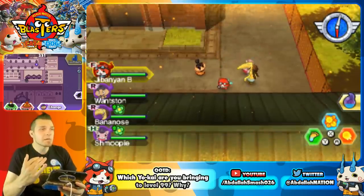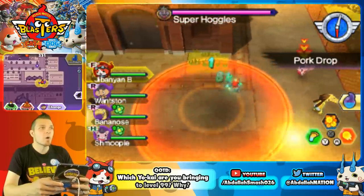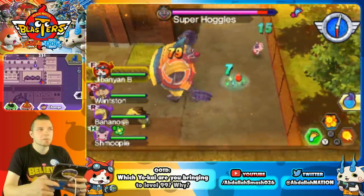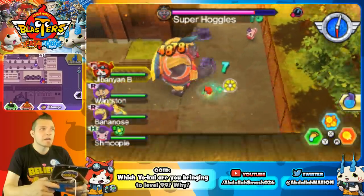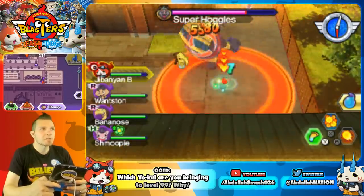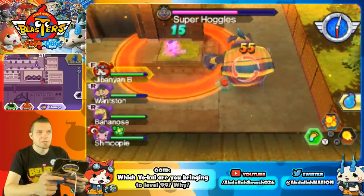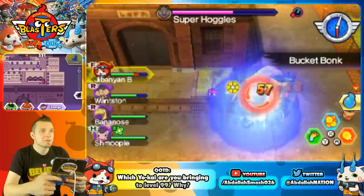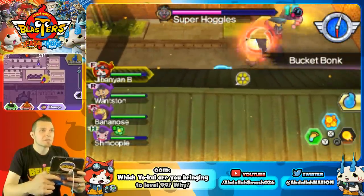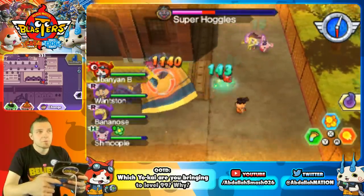My Jibanyan B is super DPS — I gave him the blitz attack instead of the charge-up shot. That lets you do so much more damage in a row rather than a slow charge-up shot. There are lots of Yo-Kai with the blitz attack so you can pick and choose. Regular Jibanyan has a three-hit attack and uppercut; Jibanyan B does a flurry — I love the blitz. Super Hoggles with this team setup is tough because you have to beat his endgame boss battle phase.